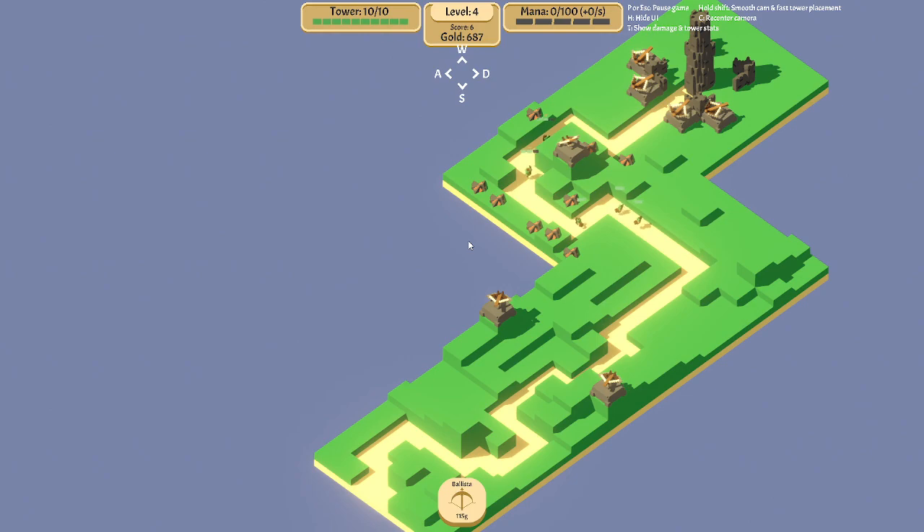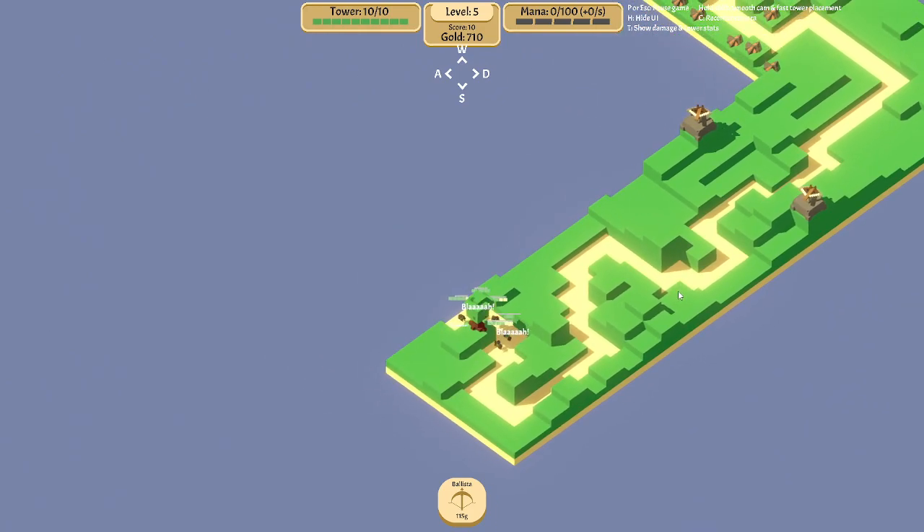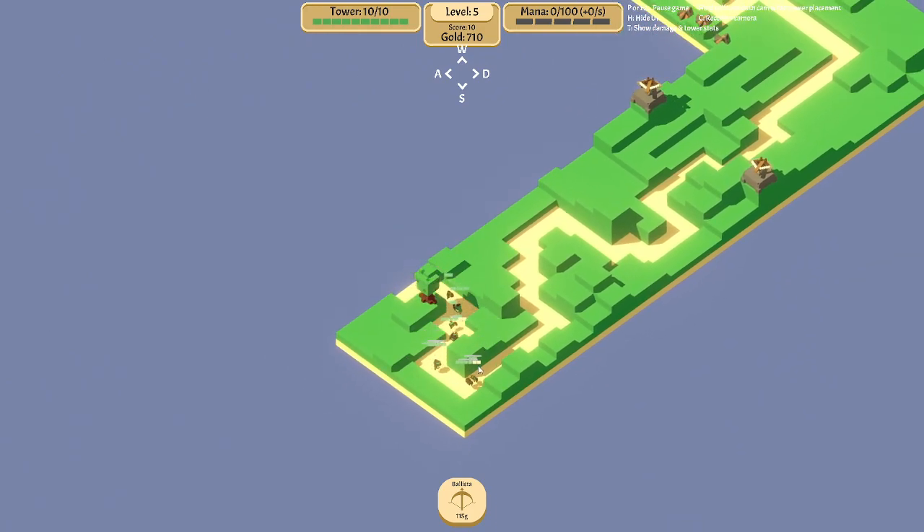So green is health, blue is shield, and yellow, I think, is armor. We won't see armor for a little bit yet. Oh wait, there's armor — right there. The little two squares at the end.